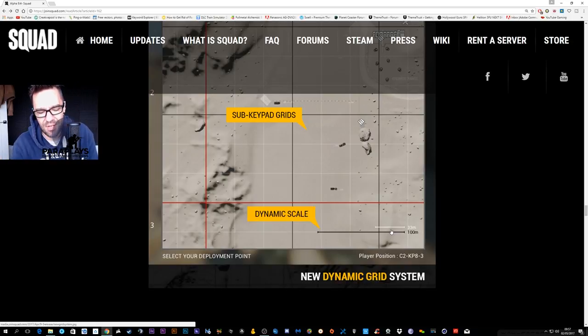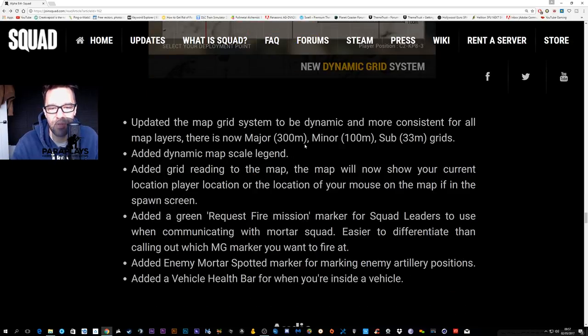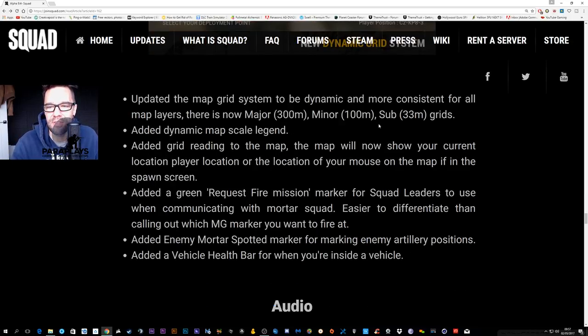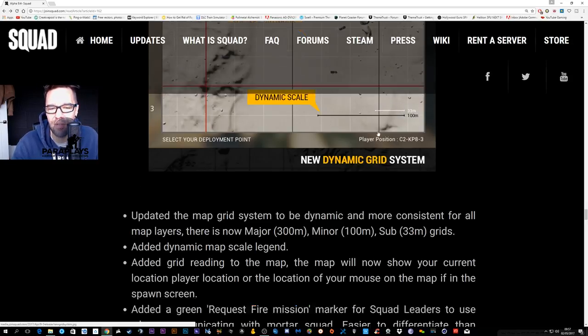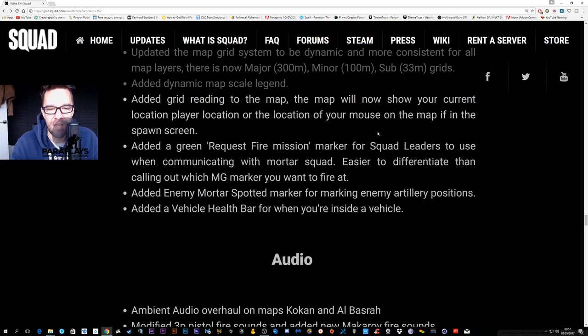One thing I really wish they'd added is for the scout — when you have four items like IEDs, mines, phone, and rocks, you have to click one, put it away to bring out the next. I was hoping for a shift 1-2-3-4 system to jump straight to each, but that'll come with the new animation system in the next update. The dynamic grid changes as you move the map — that's 33 meters at that zoom scale.